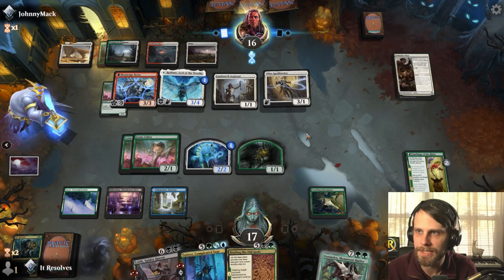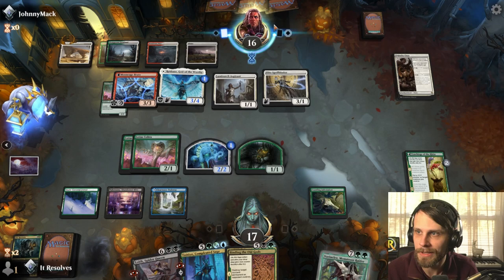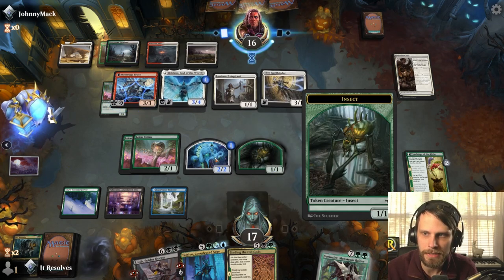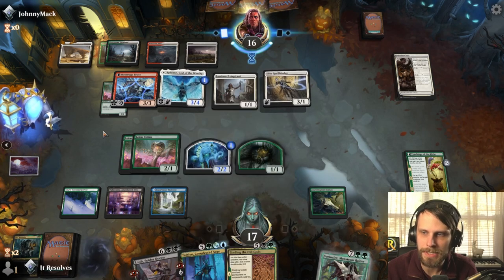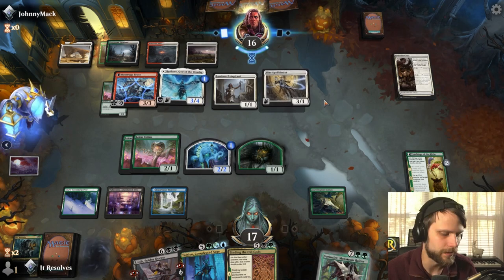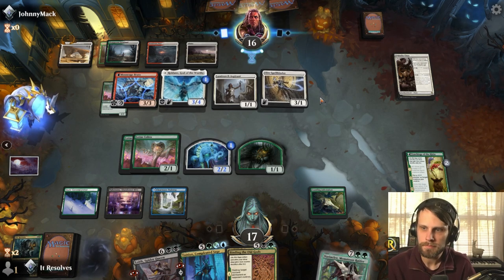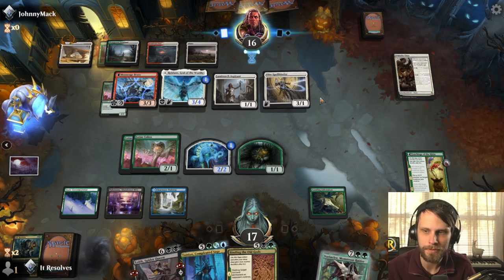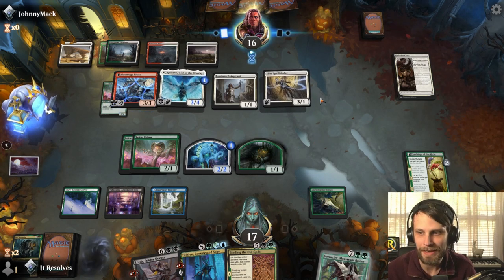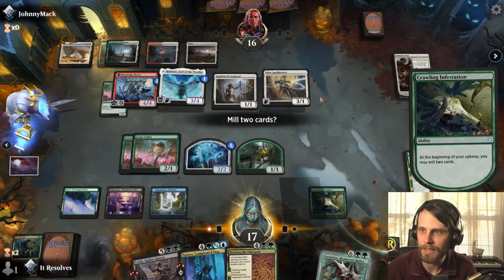We'll see what we can draw but I don't want to waste time if we can get an extra game in. I'm curious to see what the opponent is doing — looks like they might be timing out. Hopefully they didn't run into any issues. They've been playing fine so far so I don't necessarily think they're intentionally doing this. One thing to note: we can use Phyrexian mana on Tamiyo to try to get her out a little bit early, but I just don't think it's going to happen.